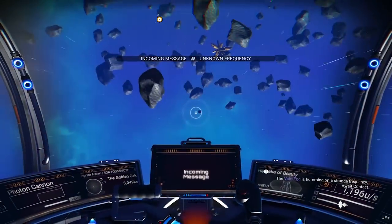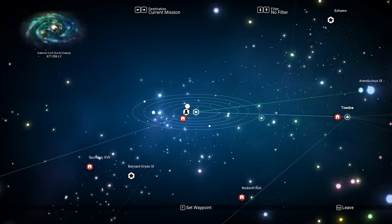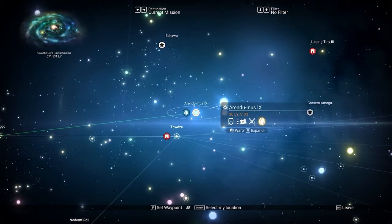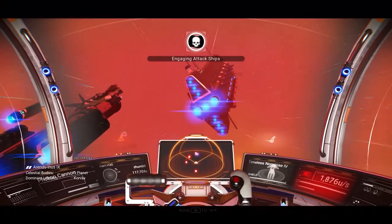After being hailed, you will be urged to enter the galaxy map and warp to a marked system. This system will either always or usually be a blue star system, so you will need the Indium Hyperdrive module installed on whichever ship you plan to warp with. At this point, your Void Egg will also have changed.